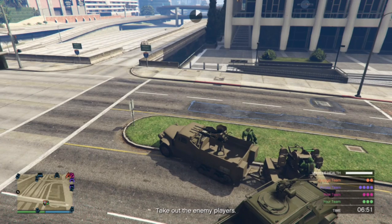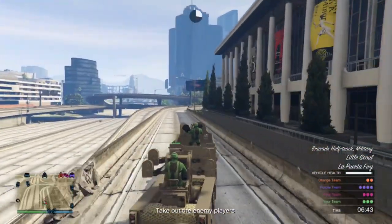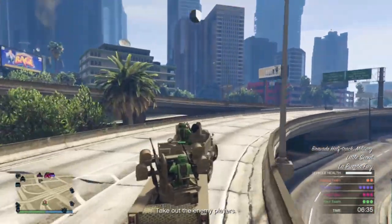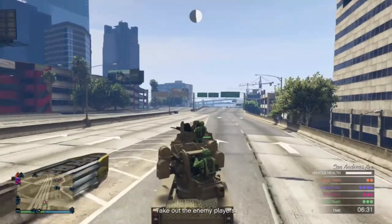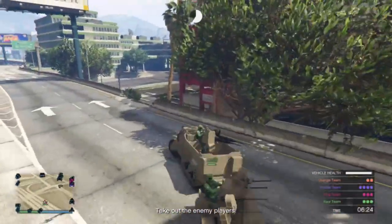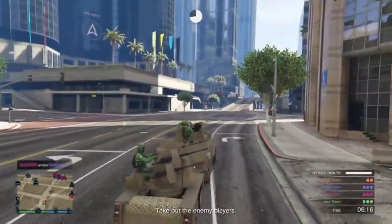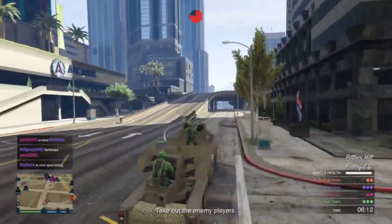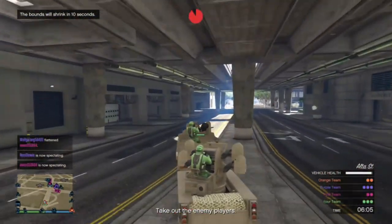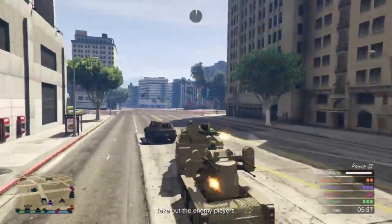A lot of people do the same thing, so you need to learn these maps and learn where the vehicles are. On this map — which I think is Motor Wars 1 — the tag-along turret is actually in the docks and the half track is by the subway station, so both of them are very close together. I'm not sure if the team color starting locations rotate, but these two are the best I've come across for being the closest together.